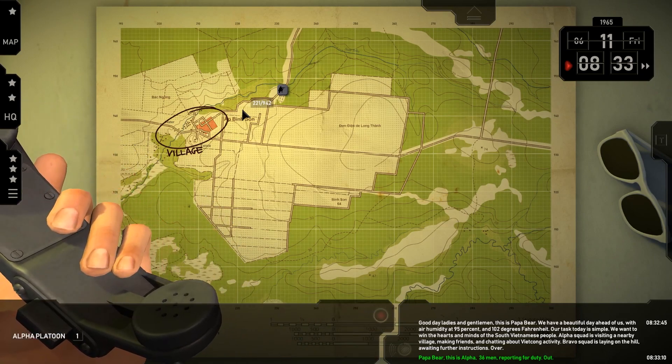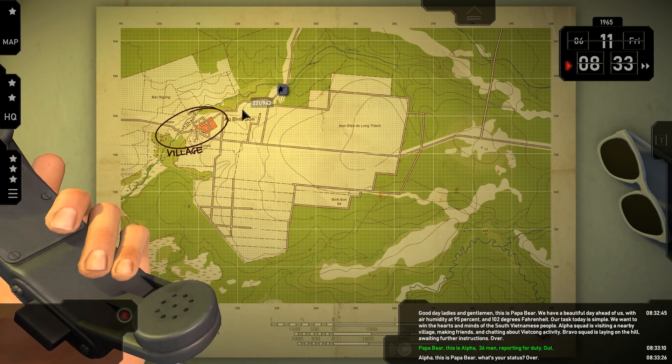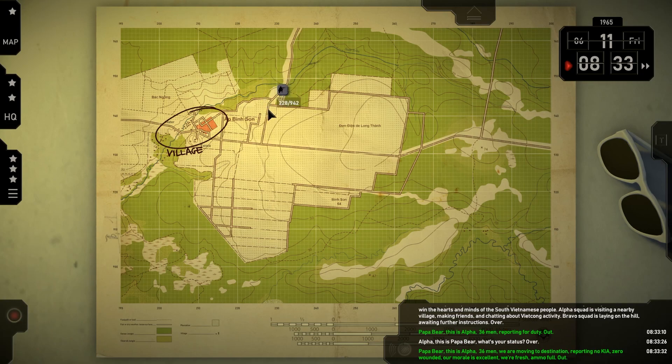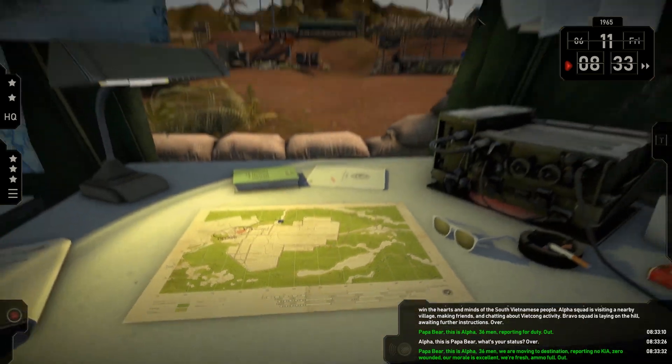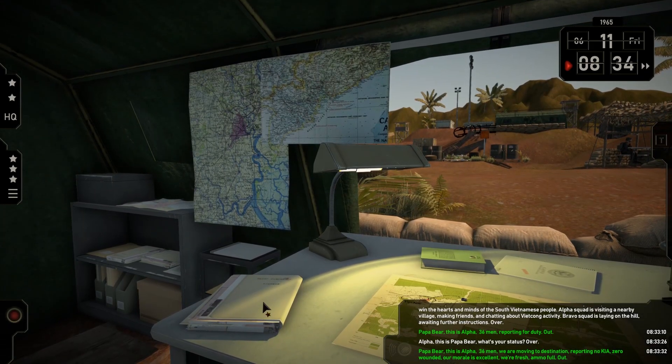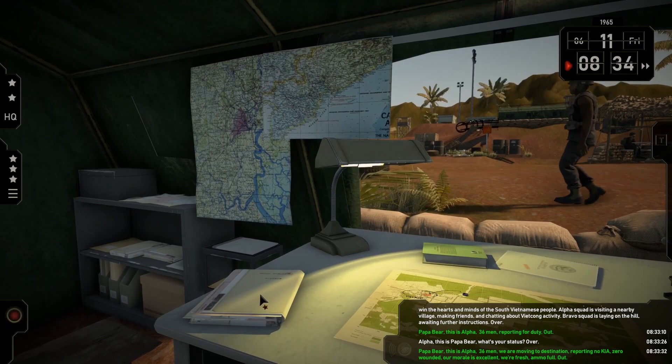Our soldiers are already in the middle of the nearby village right over here. For all those unaware, you can use the keyboard shortcut P to draw out your plans on the map. And while our soldiers are on the move, let's open up the new Squad Management panel and take a peek inside. You can access the new panel in mission through the folder lying on your command table or by using the keyboard shortcut C.